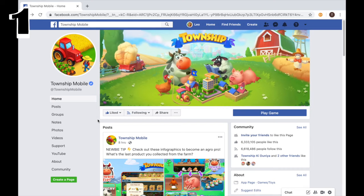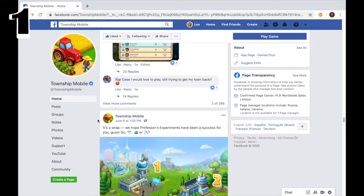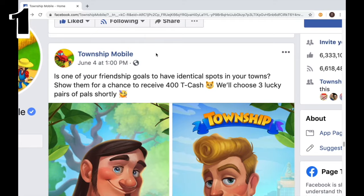Number one: participating in Township Facebook events. You have a chance to earn around 50 to 400 T-Cash if you're selected as the winner of the Facebook event. You can participate by getting a Facebook account and following the official Township webpage for future events such as this one.